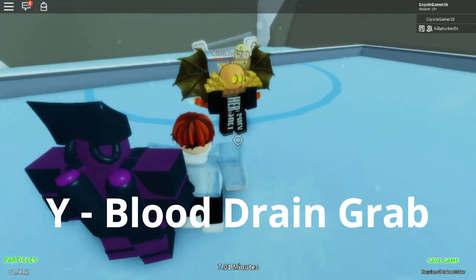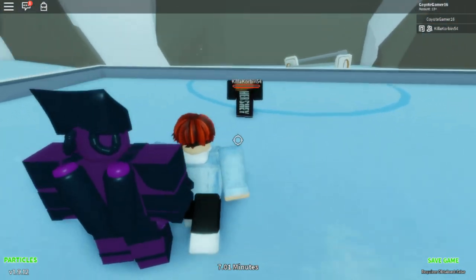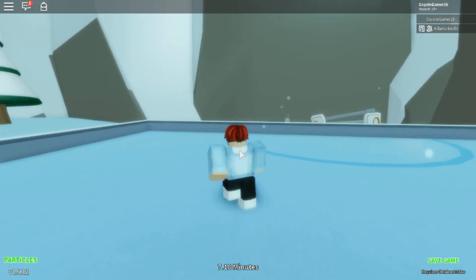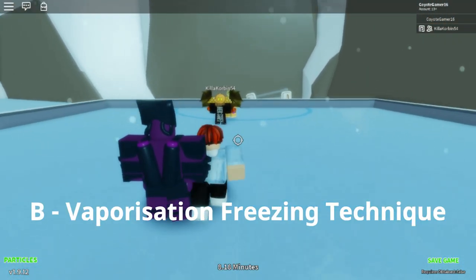You press Y and boom — it gives you a bunch of health. It's really good for healing, even though this is already a self-healing stand, so that's pretty cool. The next move is called the Vaporization Freezing Technique.